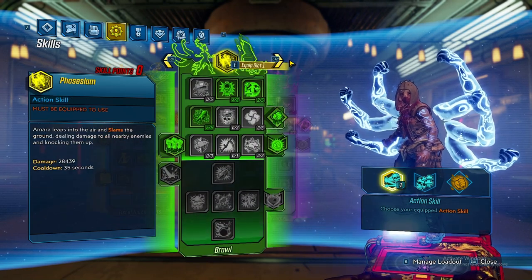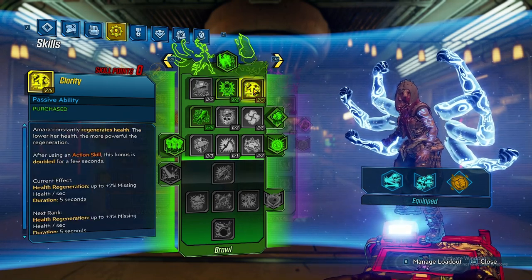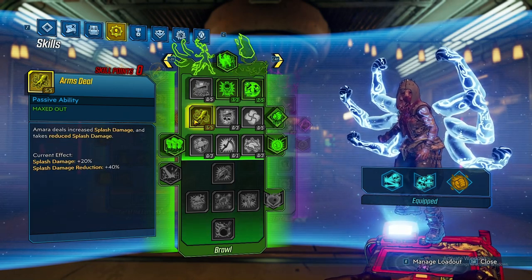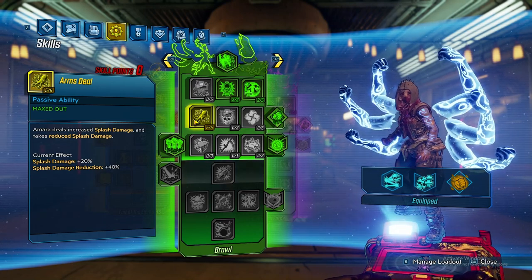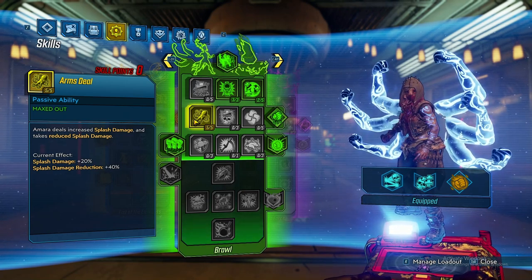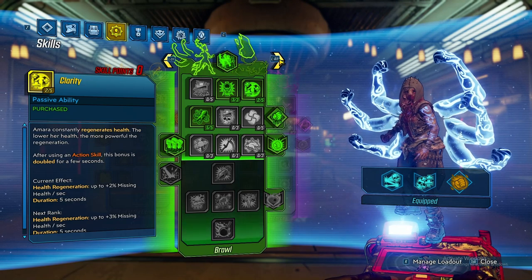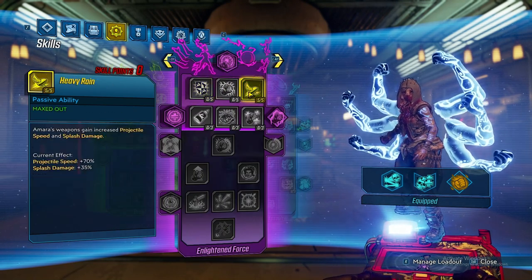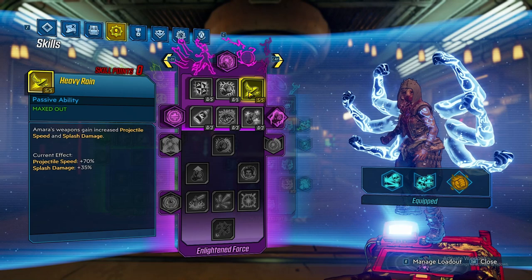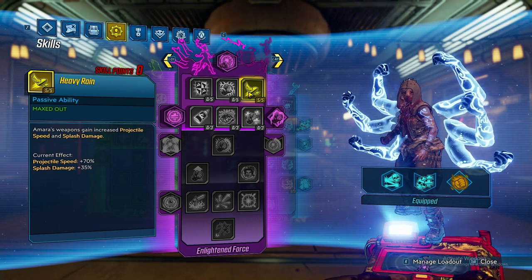Next, the Green Tree has three points into Personal Space for the 54% bonus damage dealt, and two points in Clarity just to get down the tree. We now have five points in Arms Deal because of splash damage — it does more damage than before, so five points for the splash damage. Moving on to the Purple Tree, we have five points in Heavy Rain — again for splash damage — and the projectile speed is very nice along with many of the weapons we use. There are a lot of Maliwan weapons that go amazingly with this build, so Heavy Rain is definitely a requirement.